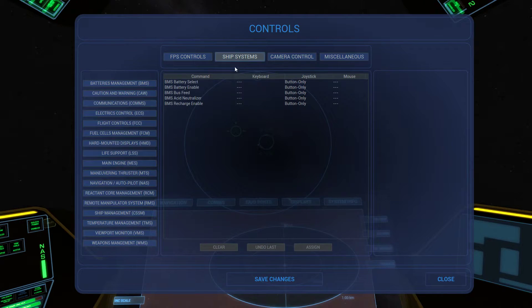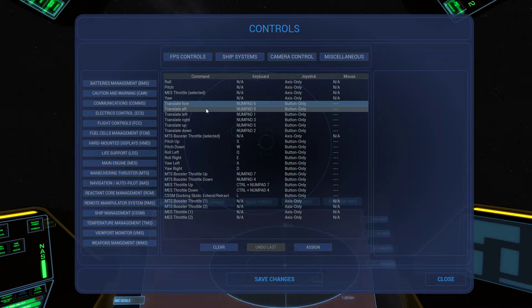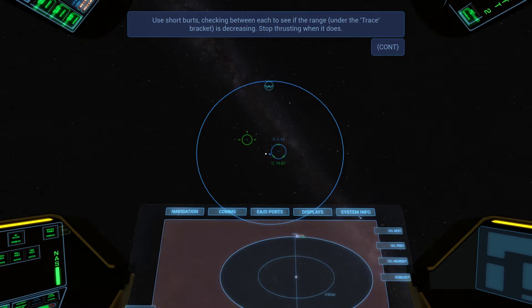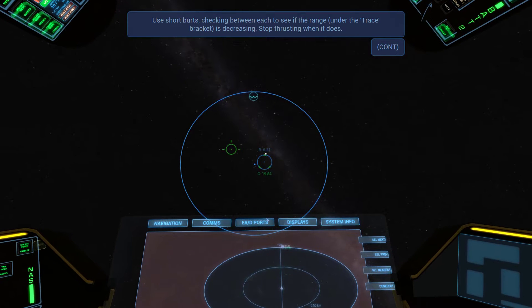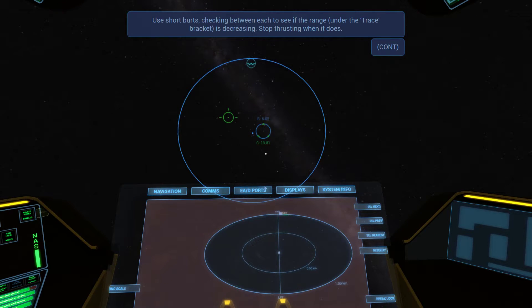I mixed up fore and aft — this needs to be nine, this needs to be six. Now we should slowly be coming over to that thing. Use short bursts, checking between each to see if the range is decreasing — located under the trace bracket. Stop thrusting when it does. Oh, that's the range — I guess that's the R. My prograde's over there — maybe we can kind of move it over like that. There we go. My range is decreasing — let's speed up a bit.